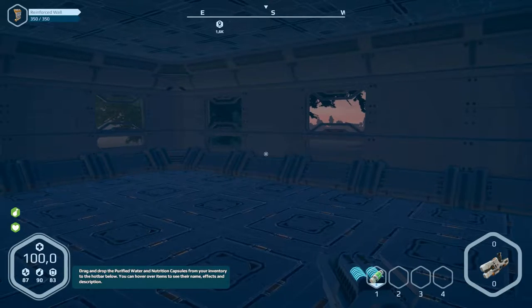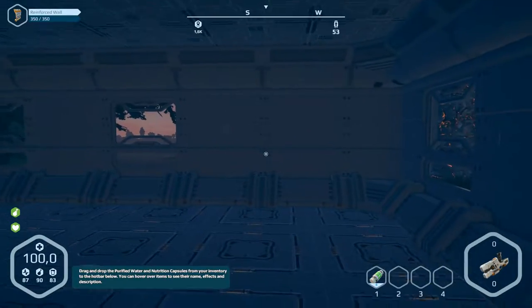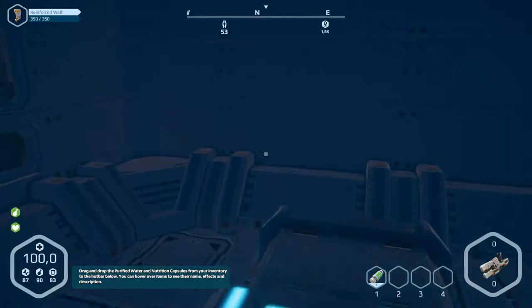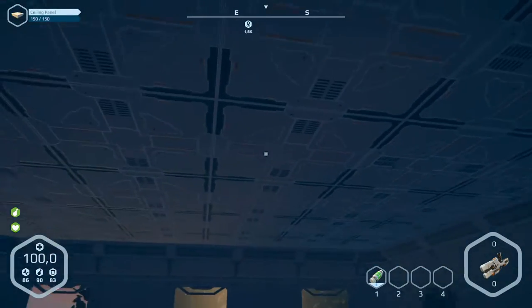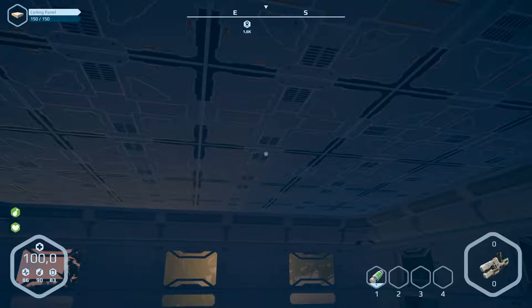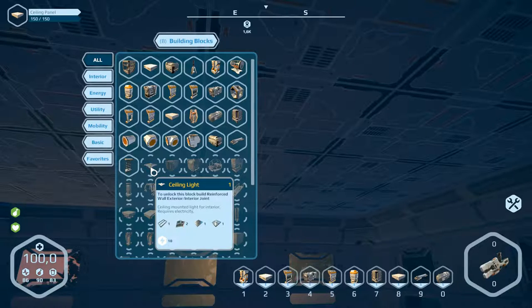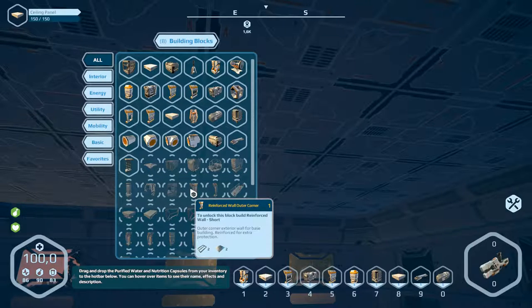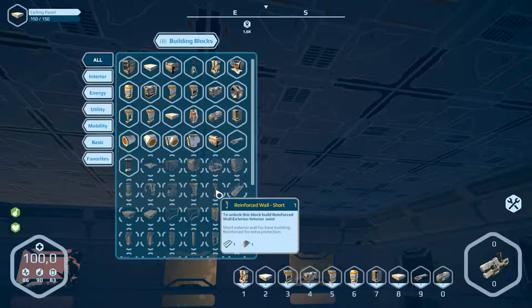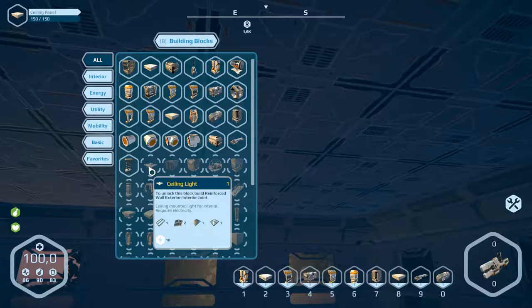Hello and welcome to a new part of Planet Nomads. There was an update, we've got a new version. Let's have a look at the build menu - we want to have this end wall exterior interior joint. There's also a reinforced wall short here, but I don't know where the part is for unlocking this.